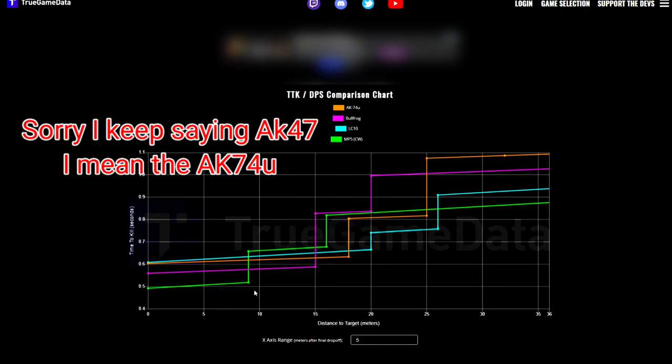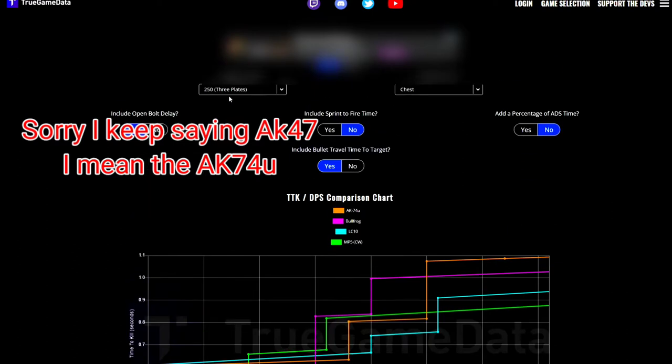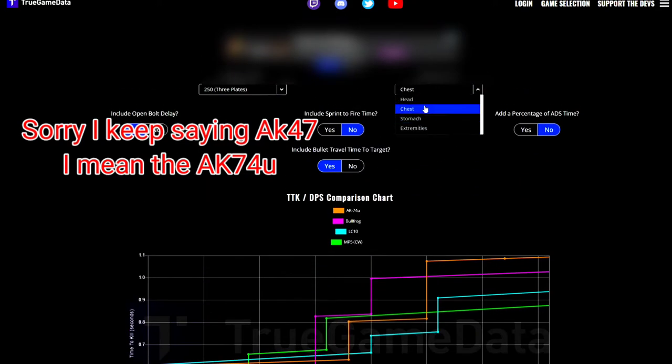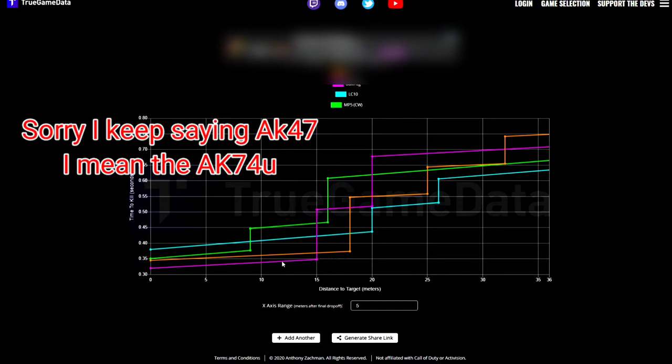Right here we can see that the Cold War MP5 is always going to be the best at very close range. The AK-74U is pretty close — this is on chest shots with three plates. And then if we change up to headshots, the Bullfrog is always going to be the best SMG for close-range headshots.